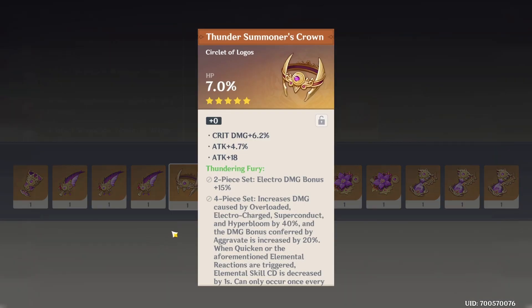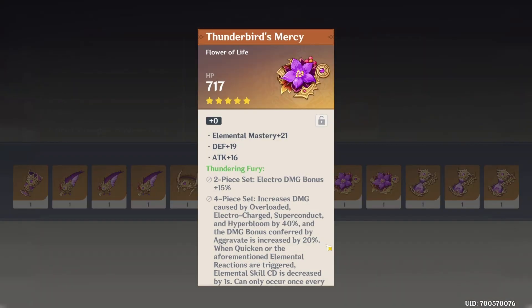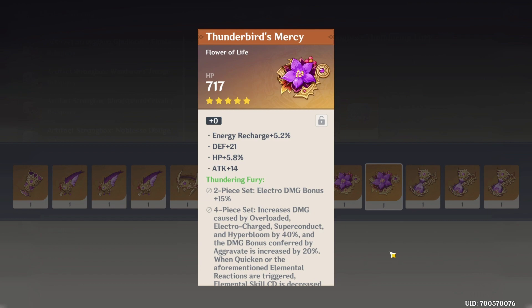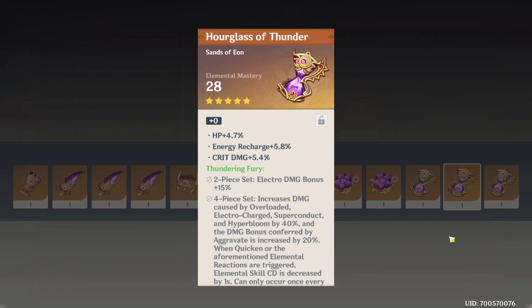Crit — it had crit as its substat, but not its main stat. Crit, defense, crit. Flowers — bad, very, very bad. Oh no. Sands — HP, elemental mastery. I will keep this one — it has energy recharge and also some crit damage. Yeah, I'll keep this one and see whether it goes into crit rate. And no. Moving on to the fourth batch.